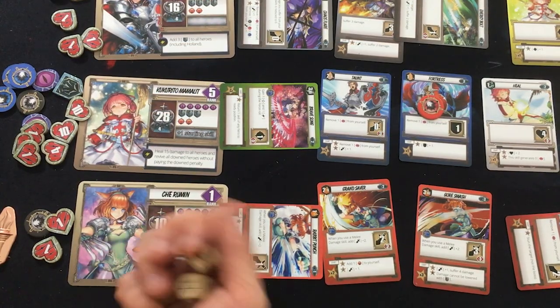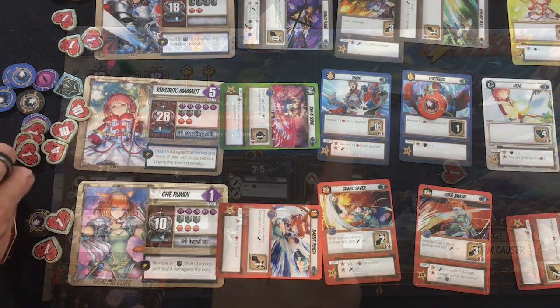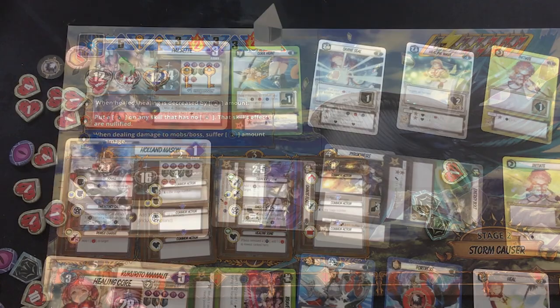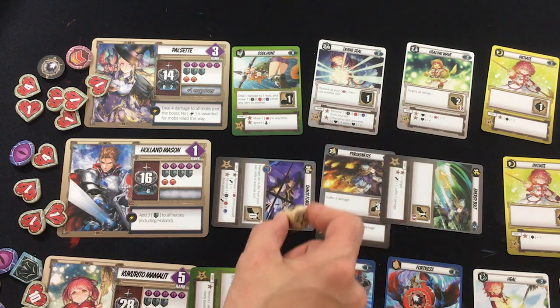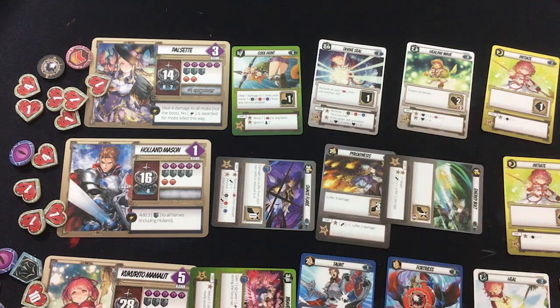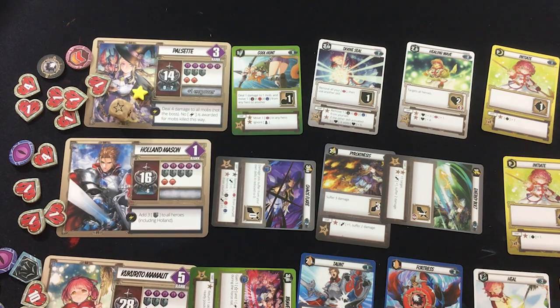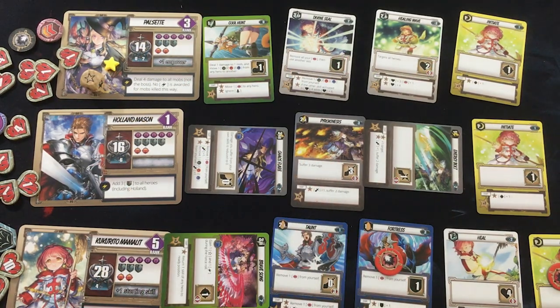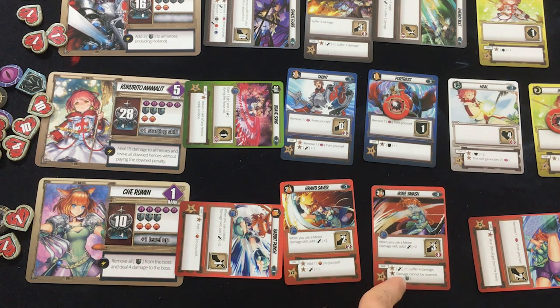Che is up. We got the Brave Song bonus — three stars and one soul. I want to give almost all the stars to Pulsette for healing. She can use up to four stars at plus six healing each — so two stars would be 14, healing everyone fully. Holland's doing Pyrokinesis, which can take out the Healing Core all by itself. Che's probably going to do Gore Smash and hit the boss even more. Damage cannot be lowered with shields — she's going to go straight through. So whatever — heal everything, Pulsette. Che goes first, gets an aggro, does five damage ignoring shields on the boss — getting him pretty close to the third wave.